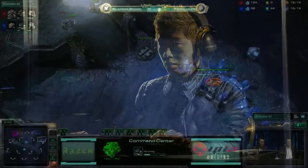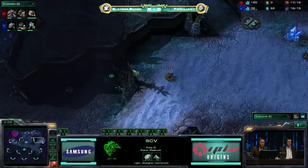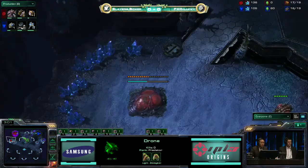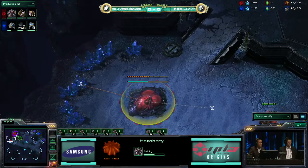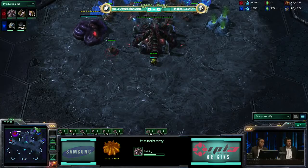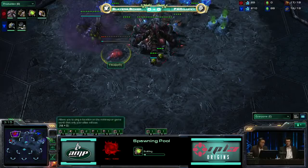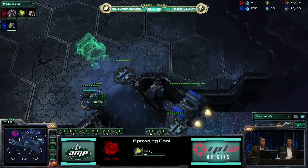The first Marine is on the way. The barracks, once again, being placed on the low ground — we are going to have a pseudo-supply depot wall at the natural to the main. Lucky pulls his drone out of there. Lucky did open up with 15 hatch. We've seen time and time again on this map how two-barracks aggression can be very effective against a Zerg player, and we'll have to see if Lucky's prepared for it, and even if Boxer's going to go with the second barracks.